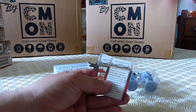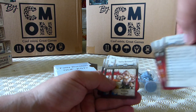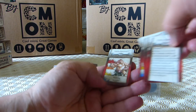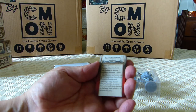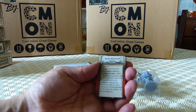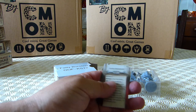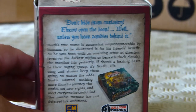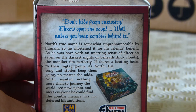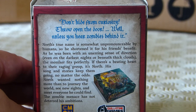Inside the box, hiding away, were also these cards here — the rules, and then the summoning cards. Quite a few insight cards. Extra activation to all Fatty Bursters on the board, then spawns one in the indicated zone. There's a nice little bit of blurb on the back: 'Don't hide from curiosity — throw open the door. Well, unless you hear zombies behind it.' A little bit of blurb about who North is.